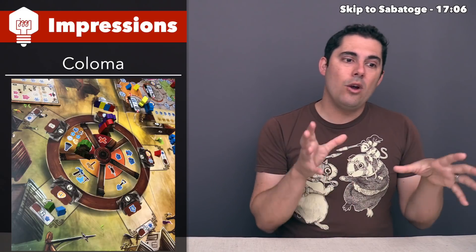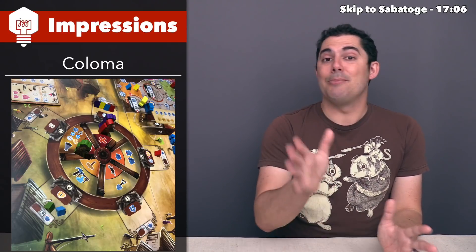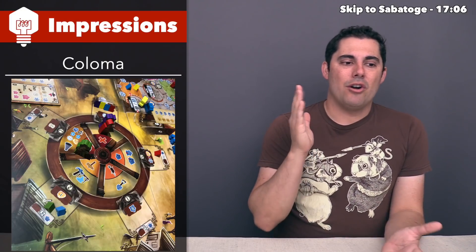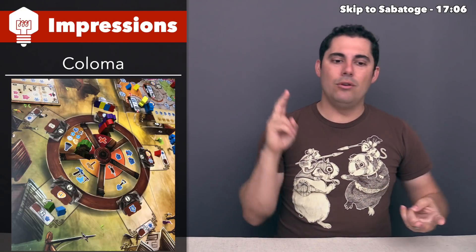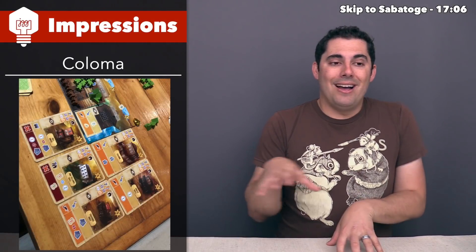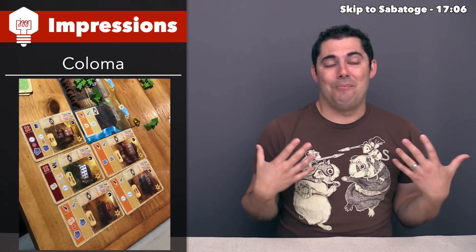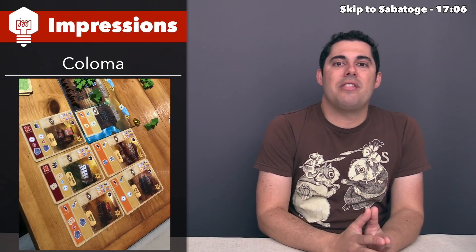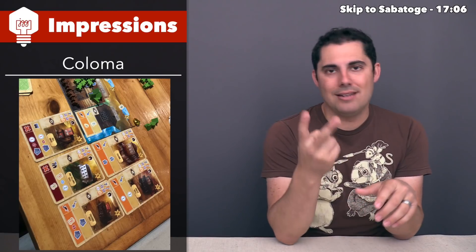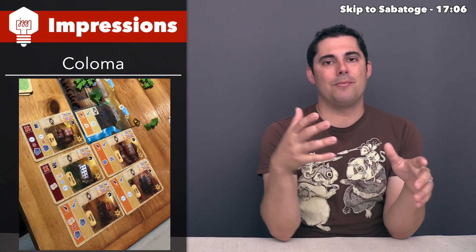When it comes to what you're actually doing with these actions, it's relatively simple tableau building. There are spots that just give you resources like money or gold that you can use, and other spots that let you play cards out from your hand into a tableau area. A nice thing is that every single card in your hand has the same exact cost — that simplifies things, but they all do different things. Each card technically has two costs, since the action spots have two potential areas with a different cost for each, whether you spend gold or money.